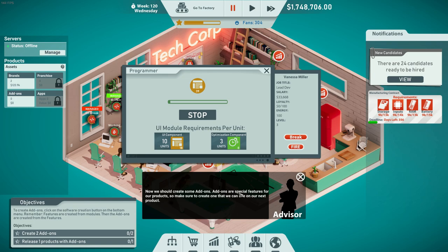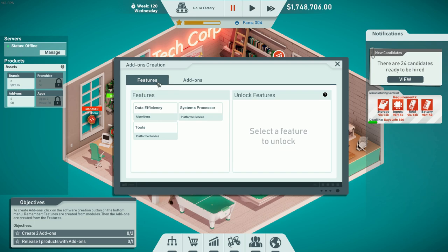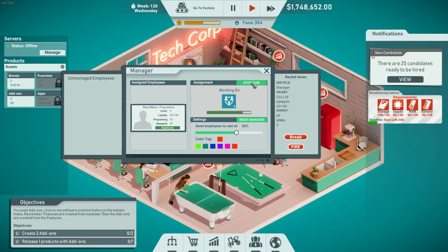Now we should create some add-ons. Add-ons are special features for our products, so make sure to create one we can use on our next product. Features are created from modules, then add-ons are created from features. I need to select features to unlock — let's unlock system processor. We need QA modules, optimization modules, and database modules. We can unlock data efficiency and tools as well. I'll need to tell my personnel to start making more of these software components.